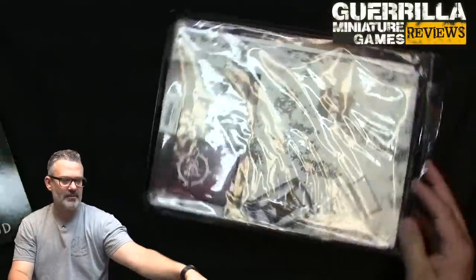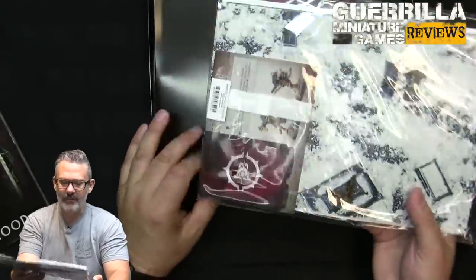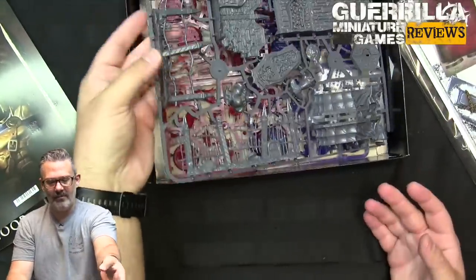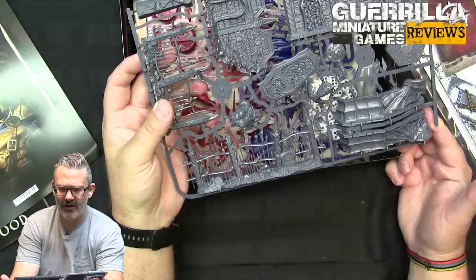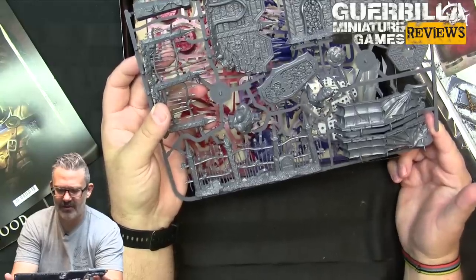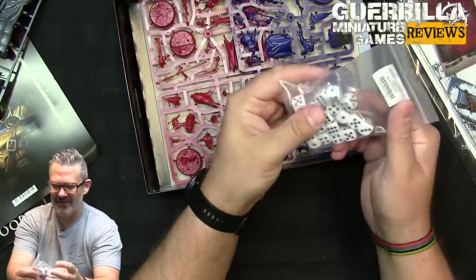I already pulled the rulebook out to see what's in here. There's the Crypt of Blood rulebook, which we'll go through in a second as per GMG review tradition. Here's the remaining card stock stuff and a new frame — I believe it's new because I haven't seen it before with the walls, the graveyard, and the statue. So you get this much terrain.